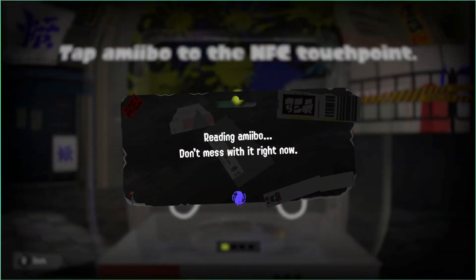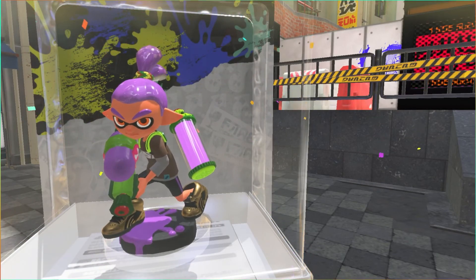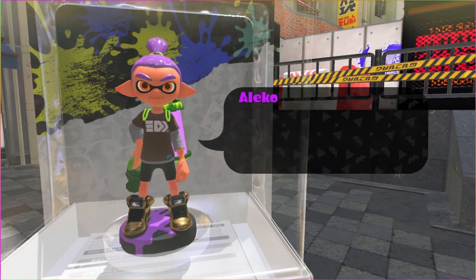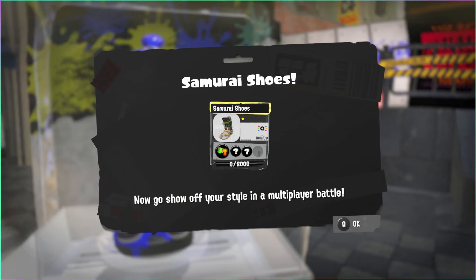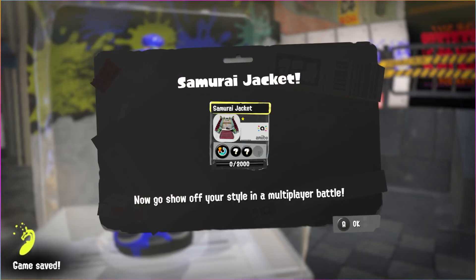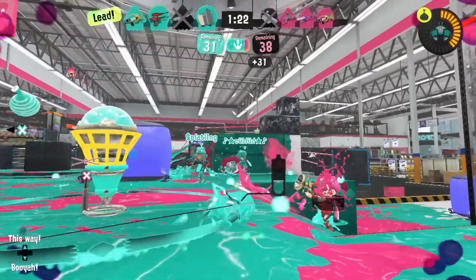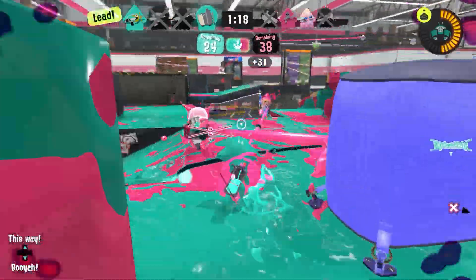While all Inkling Boy amiibos share the same dialogue and features, the game rewards differentiate between the Splatoon games. For Splatoon 3, the rewards you'll receive are the Samurai Shoes, Samurai Jacket, and Samurai Helmet. Please note, you'll only receive all 3 rewards if the amiibo has Splatoon 2 data on it, so be sure to back that up before you play Splatoon 3. If not, you'll have to play 10 games per item, totalling 20 for the full set, before talking to the amiibo again.